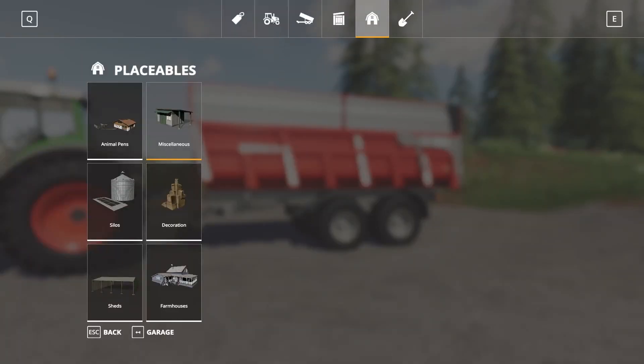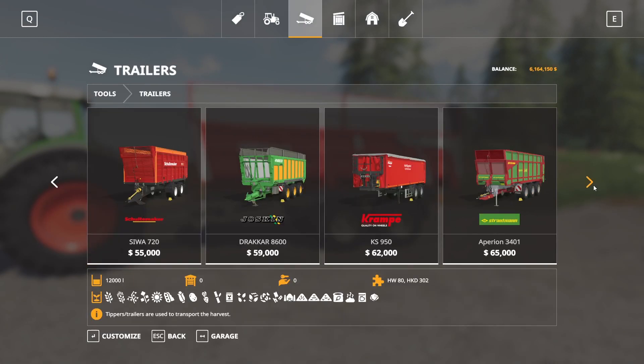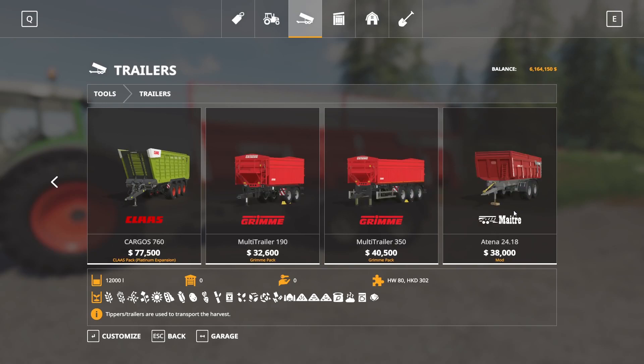Anyhow, the Lizard Matri. Let's go into the store under Tools, under Trailers, down here at the very end. We have the Lizard Matri 2418, 38,000 to buy, 37,000 max liter capacity. It holds an interesting combo of crops.